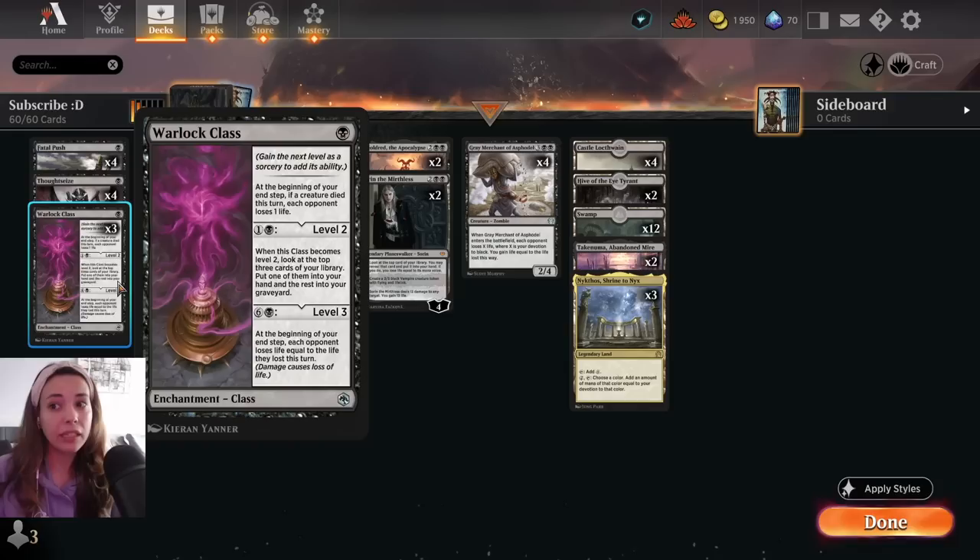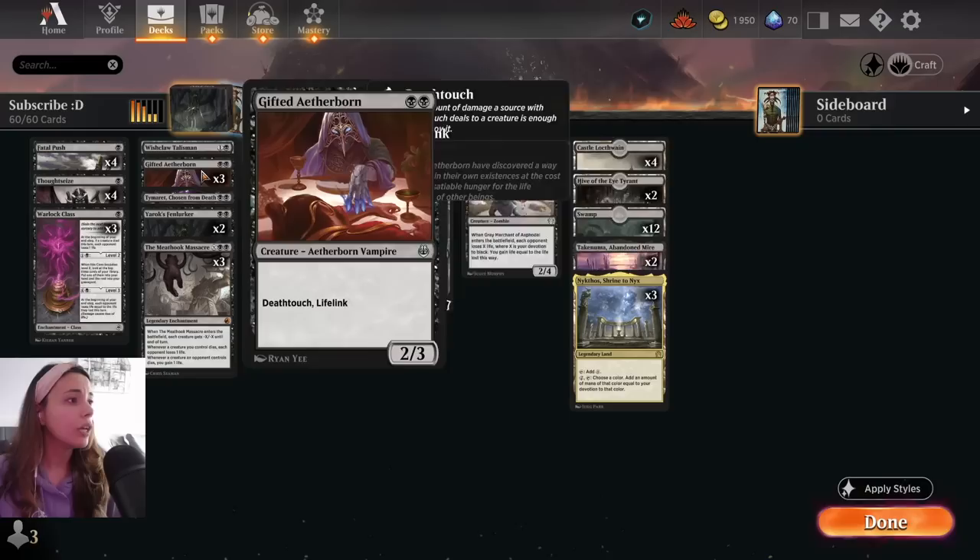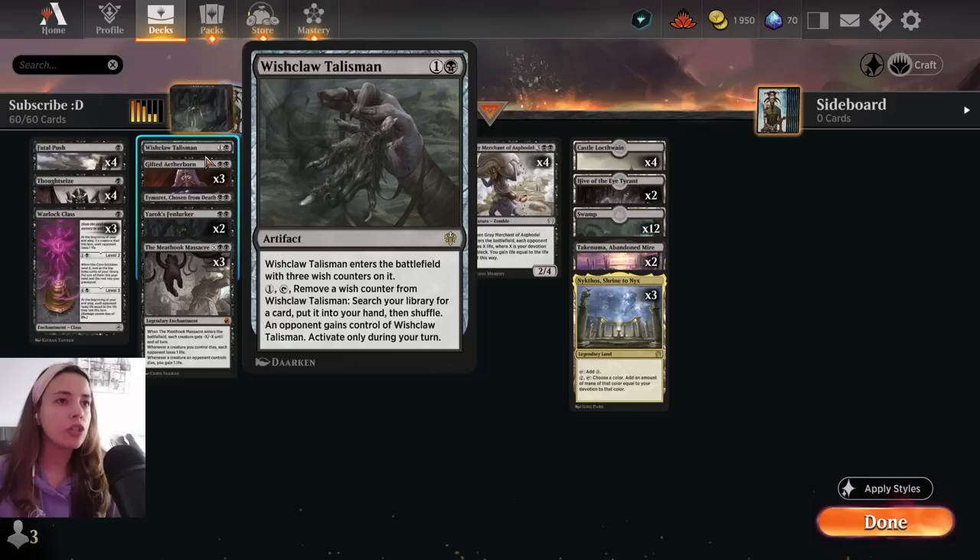For seven mana — and usually you can get all this mana with Nykthos — at the beginning of your end step, each opponent loses life equal to the life they lost this turn. So basically it doubles the damage that you already gave to your opponent.